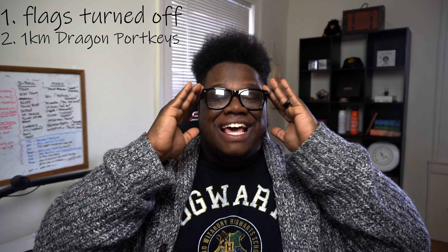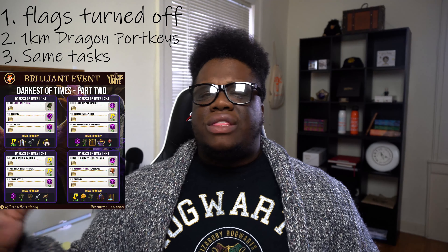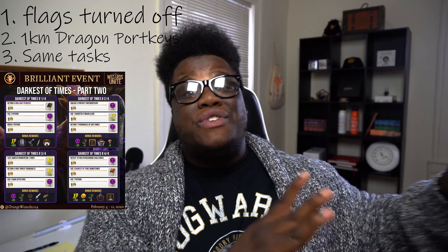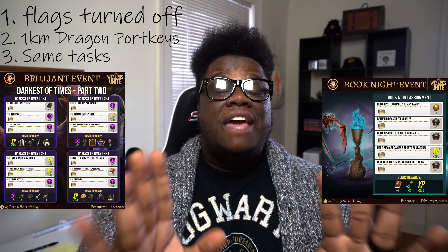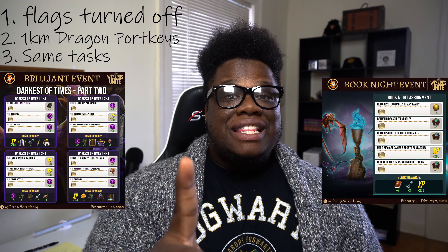My third pitch for you guys to consider: the high foundables you need to return for the Brilliant Event, and the Wizarding Challenges you need to knock out — particularly for Assignments 3 and 4 — that's all taken care of during the Book Night event because you have to do the same things for that task anyway. Just imagine using a Brew for a Brand Elixir for two events. It gives you more time to get ready, and you can knock out two events in one day and have some more fun with the dragons the next day.